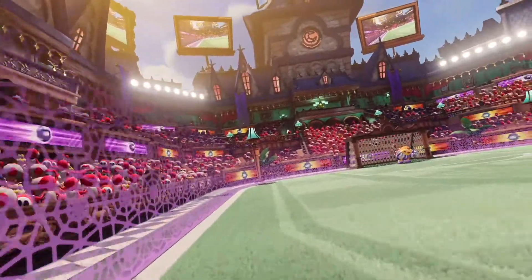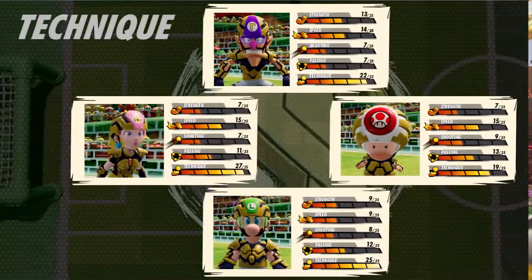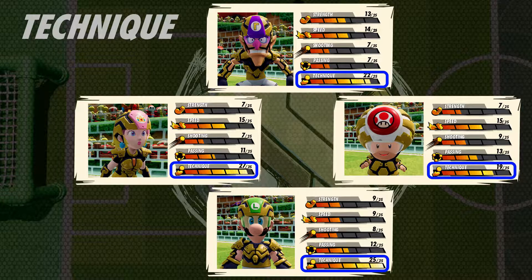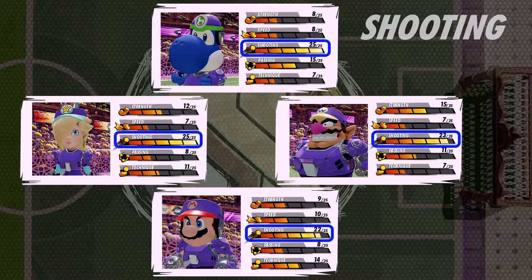This match pits team technique against team shooting — each team has higher attributes in these specific areas. The yellow team will be on the left, gunning for the goal on the right. They're decked out in technique-boosting gear. Will their passing and propensity for perfect moves propel them to victory? From the right, the purple team will work their way toward the goal on the left. Their enhanced shooting attribute means they'll be relentlessly aiming for the goal. Will these star shooters heat up the field with their blazing offense?